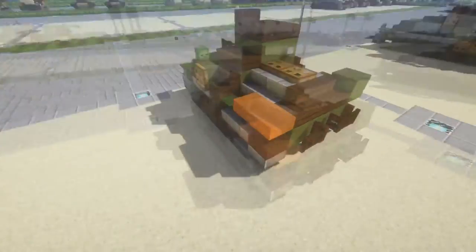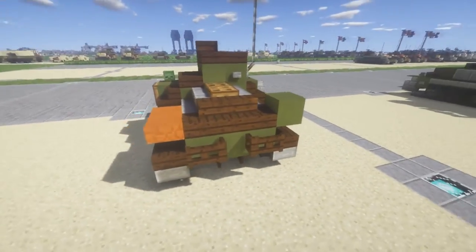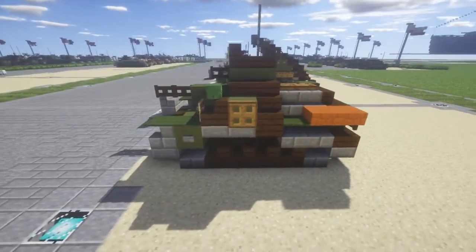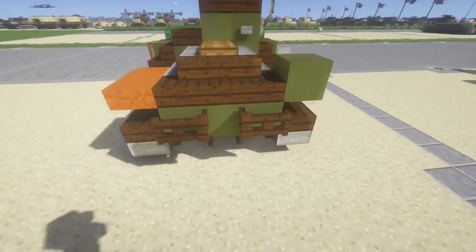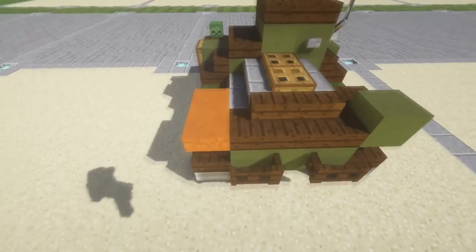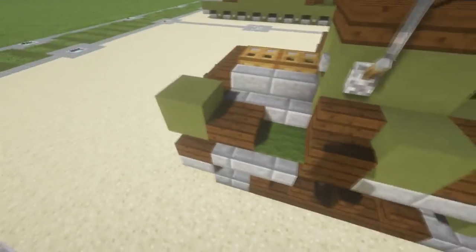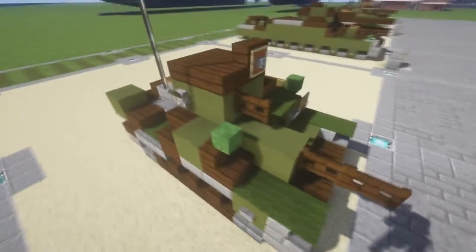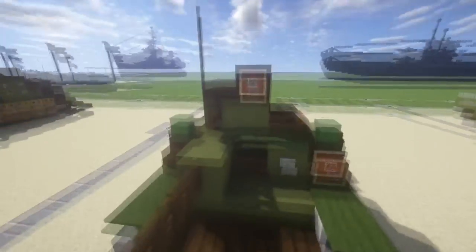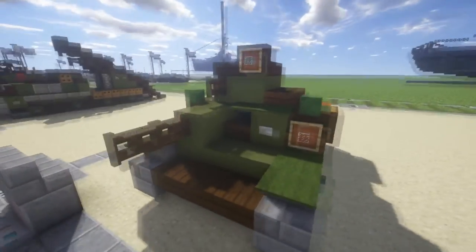This tank was produced starting in 1925, basically right after World War One. The tracks have some good details, and around the back there are good little details too — the muffler, some vents on the side. Over here there's probably a toolbox or something, with random gear on the other side. There's also a radio antenna and some spotlights — this tank had a lot of little lights, represented with zombie heads and item frames with glass.